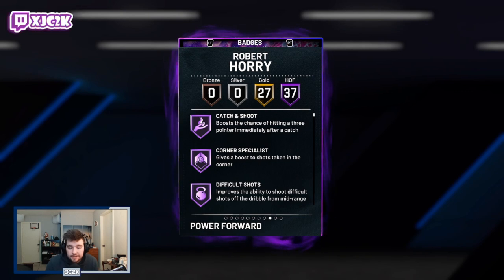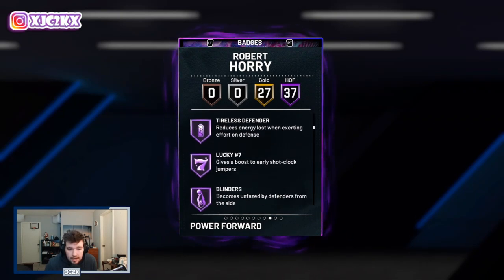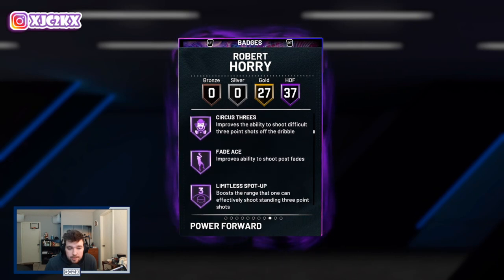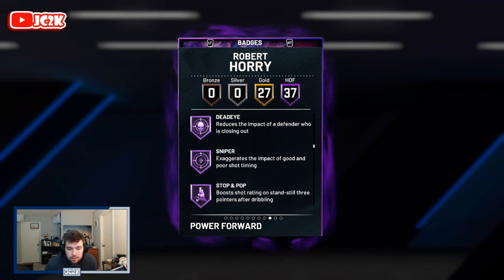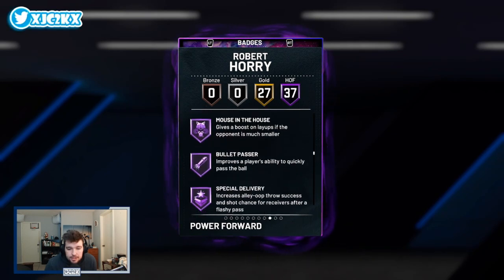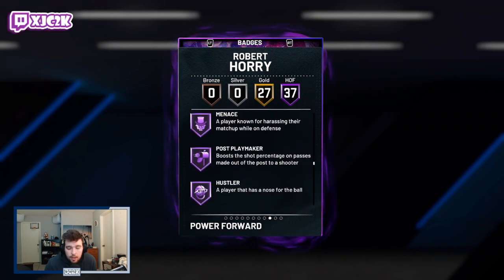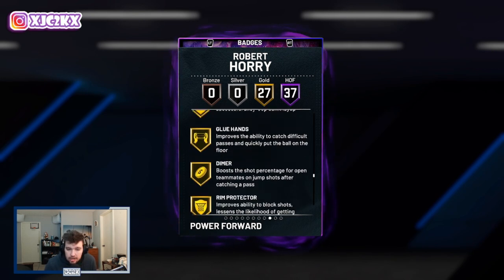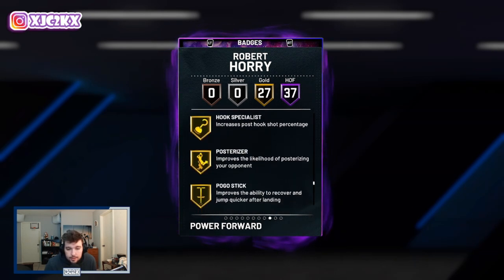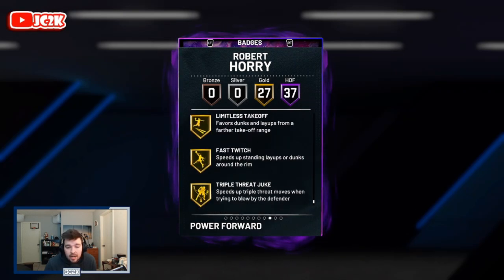Badge-wise he comes with 37 Hall of Fame and 27 gold badges. Those HOF badges include Catch and Shoot, Corner Specialist, Difficult Shots, Brick Wall, Box, Clamps, Off-Ball Pest, Rebound Chaser, Post Lockdown, Tireless Defender, Lucky Number Seven, Blinders, Circus Threes, Fade Ace, Spot Up, Chef, Rhythm Shooter, Downhill, Needle Threader, Set Shooter, Quick First Step, Clutch Shooter, Dead Eye, Sniper, Stop and Pop, Green Machine, Hot Zone Analyst, Bullet Passer, Special Delivery, Ankle Braces, and Grace Under Pressure.